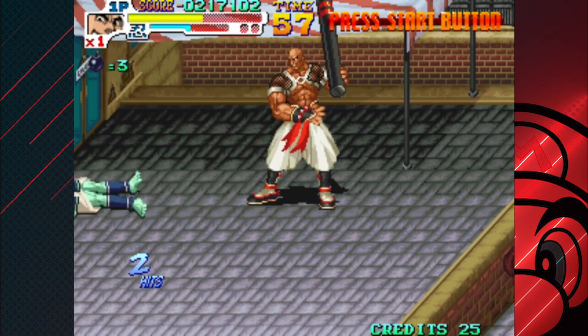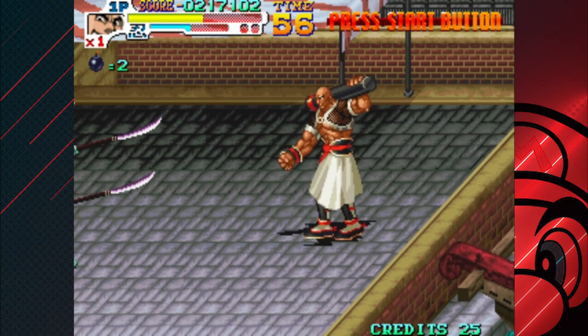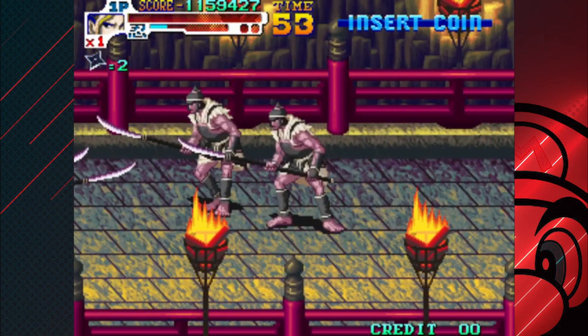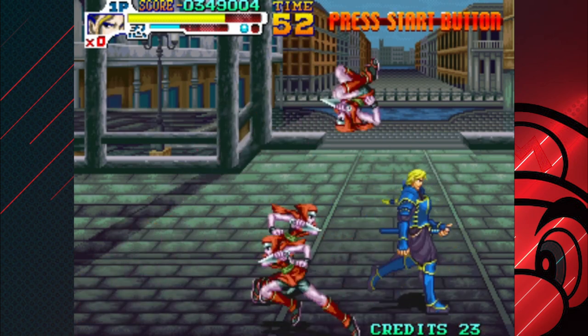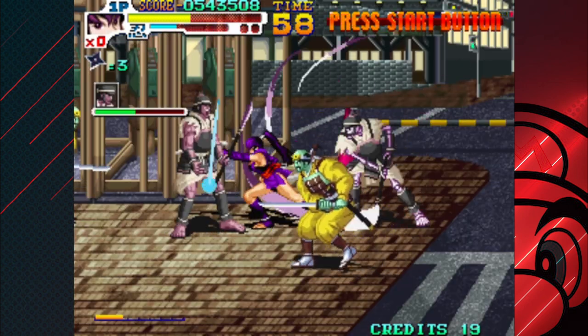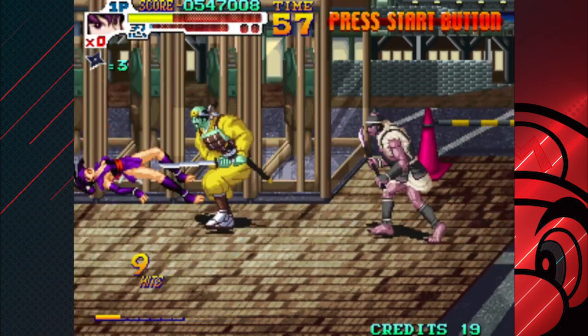The controls for this game can be confusing at times, and that's simply because your character has a lot of abilities. Your character's main attack is weapon-based and is most powerful. They also get a weaker punch attack, which is faster, and can help set up combos to use in conjunction with your heavy weapon attack for maximum damage. The game also allows you to do a special attack by pushing down twice at either of the attack buttons, if you have enough mana.